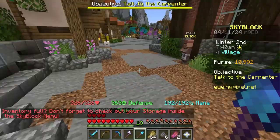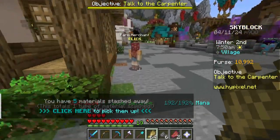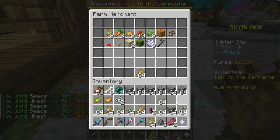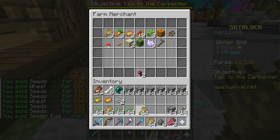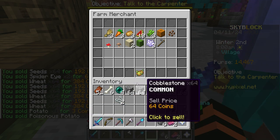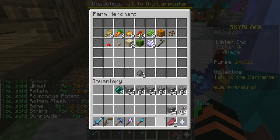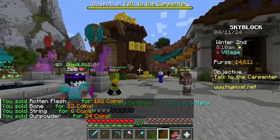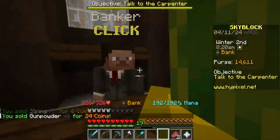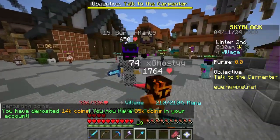I don't have diamonds though, which I'm kind of disappointed about. I'm just gonna sell all of this to this NPC - just sell all of it because it doesn't really matter to me. It goes for two coins? I thought that was gonna go for a little bit more - but okay, gunpowder. I got 14,000 so let's get our coin stack back up. Now we've got 85,000 official - that's pretty good!